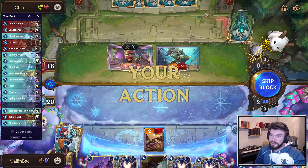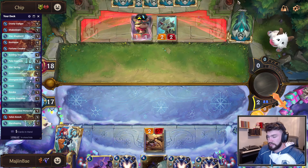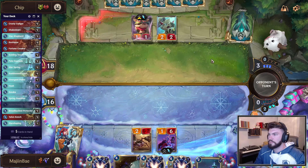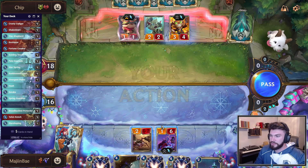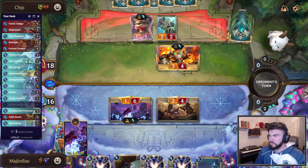Keeping up two mana means our opponent probably won't attack with Conchologist because it is a little scary — if I just Guiding Touch, you kind of get blown out. They attack, no fear. I would like to find Shakedown. Not Shakedown — that's okay, we'll play Soraka. I'm just getting puff-capped out of this game. Let's heal.